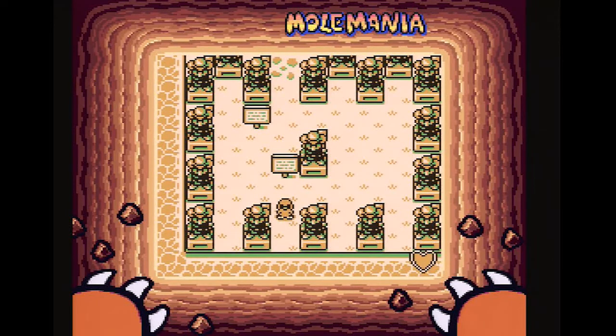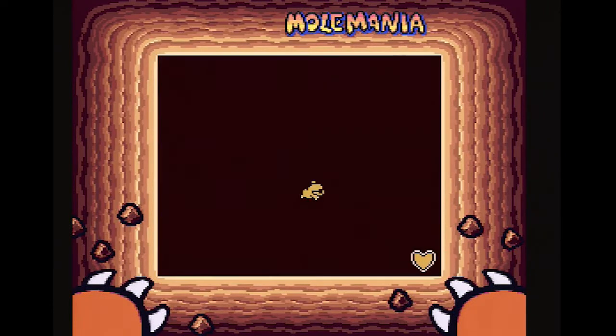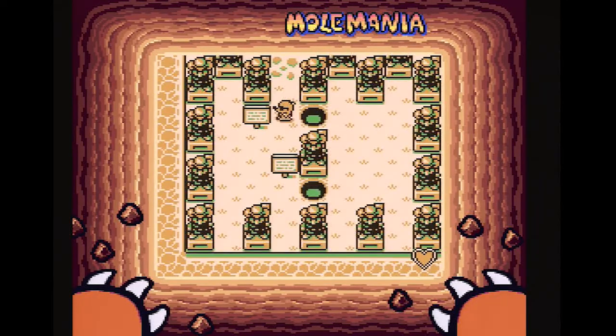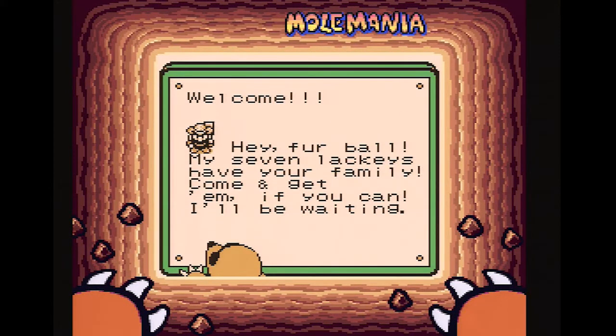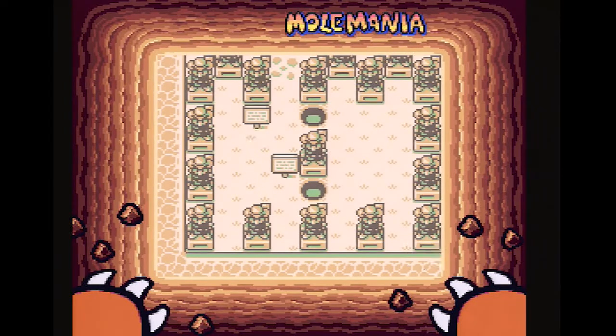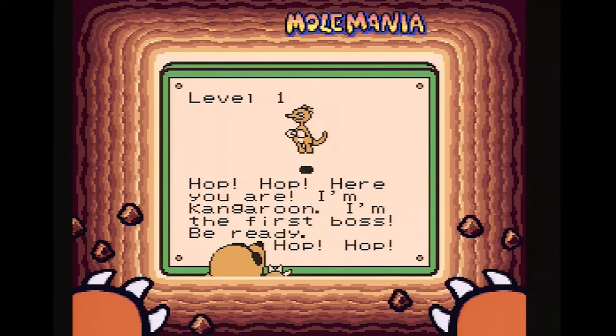All right, here we are! So we can dig — this looks like we're underground. It would do us some good to read these signs. 'Welcome, hey furball, my seven lackeys have your family — come and get them if you can, I'll be waiting.' Another sign: 'Hop hop, here you are! I'm Kangaroo, I'm the first boss — be ready!'